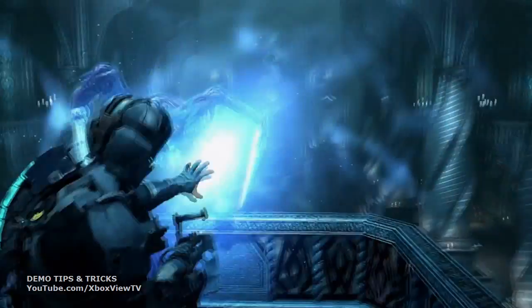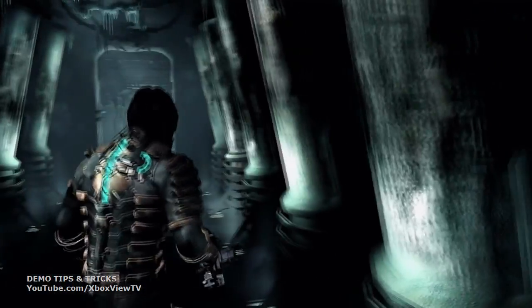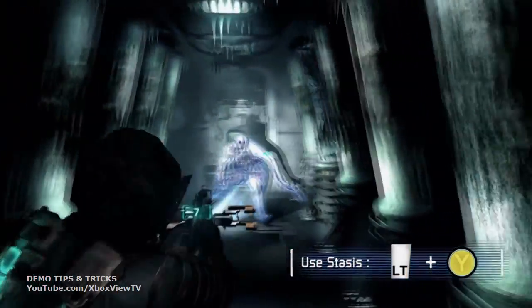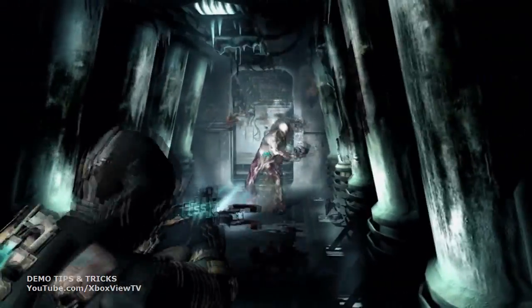You can stasis your enemies to slow them down before you blow them away. In order to stasis, you aim and press the Y button. Here I'll stasis a new enemy called the Puker and then strategically dismember him by firing at the limbs.